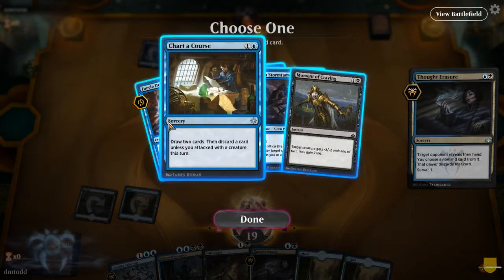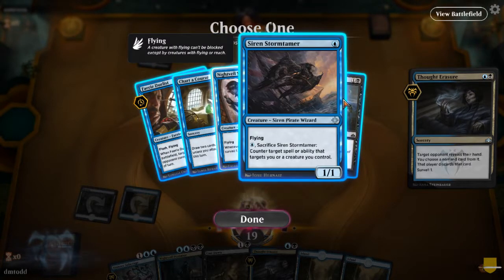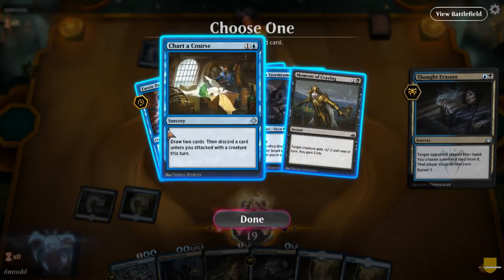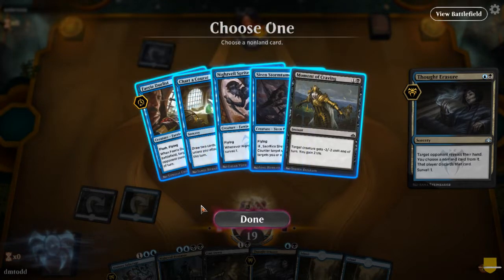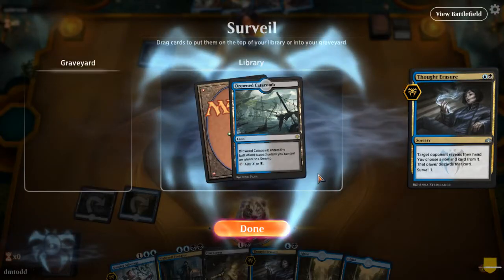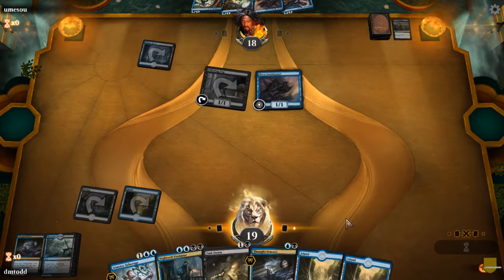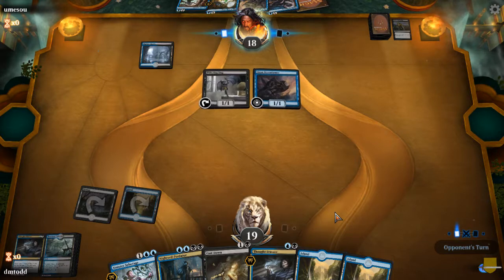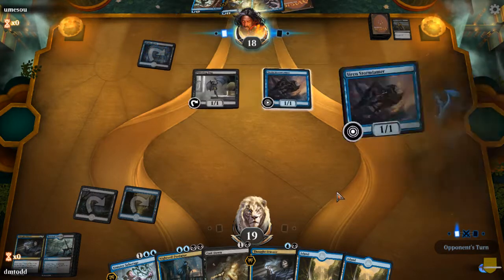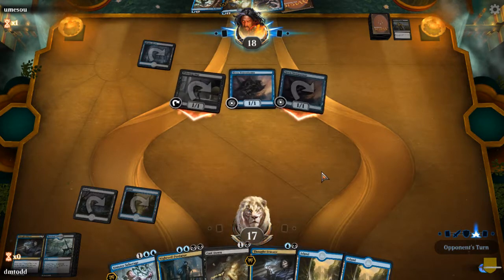What do we want to take? Probably take the surveiller. Oh, this is all a bunch of 1/1 flyers — we can outpace that. Let's get rid of that, let's keep that right where it's at. Drowned Catacomb is going to be our next draw. We'll get dinged a couple times but they're trying to do the same thing we are — just cast out as many little guys as possible, grinding it out.